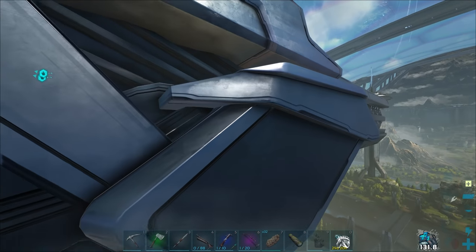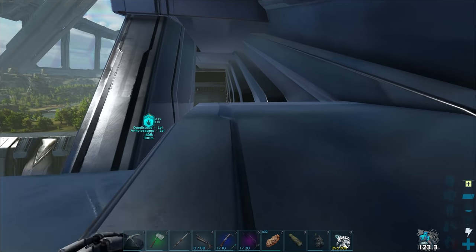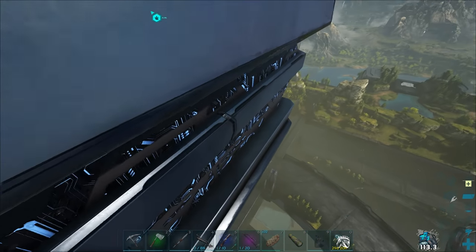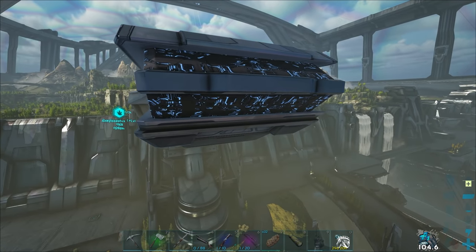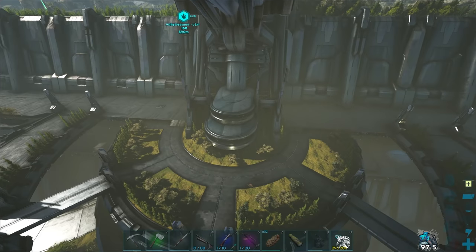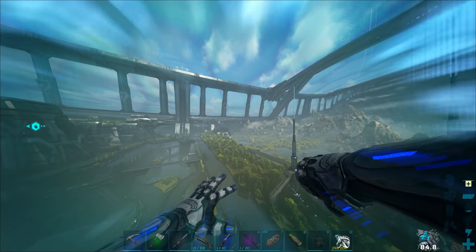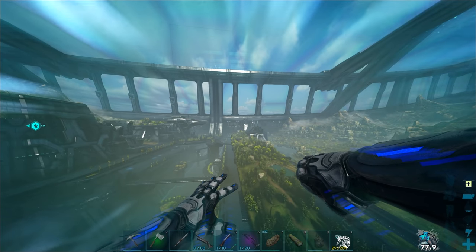Up here is a really nice and interesting spot to build in - that would be really nice for a little starter base. Honestly, this map is so cool because there are just all these areas you can build in. You can even run up and down this thing right here, so you have a built-in ramp. I'm sure PVP players are having a lot of fun with all the little ledges everywhere. You can place platforms along this area. There are just so many little rat holes - flat areas built into the ship where you can place a bunch of gates and have a massively enclosed base.